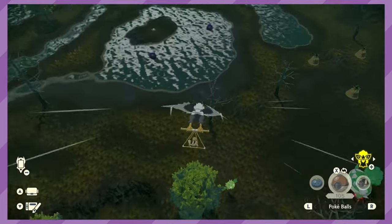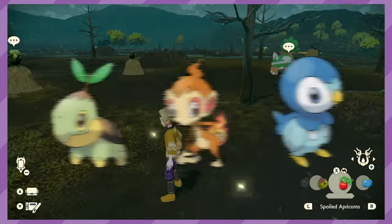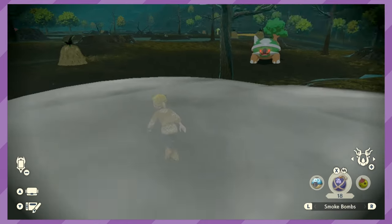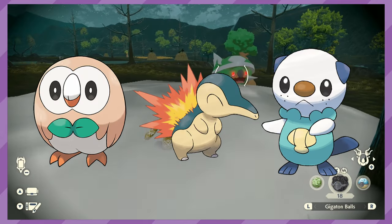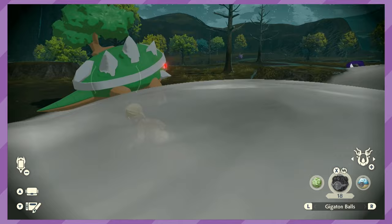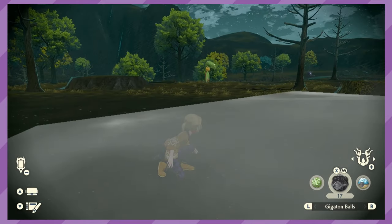Next up is Legends: Arceus. Being set in Sinnoh's past, all the Sinnoh Starters are able to be found in the wild and caught whenever. In the postgame, you can get the two starters you didn't pick in the beginning by talking to Professor Laventon, as well as all three will now spawn in space-time distortions. And once you complete the Daybreak update, the Hisui Starters will also be able to have outbreaks within the massive mass outbreaks.